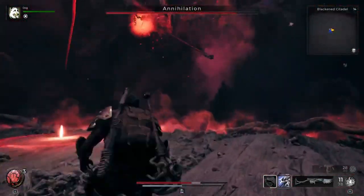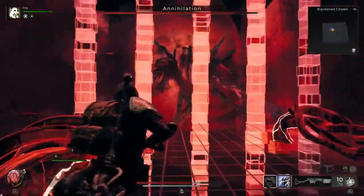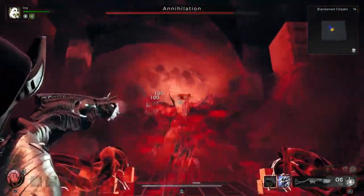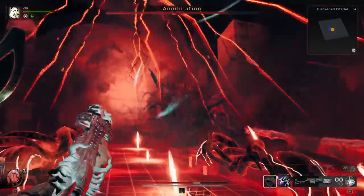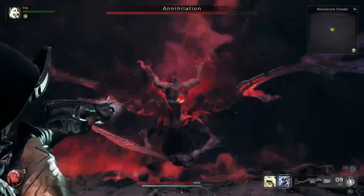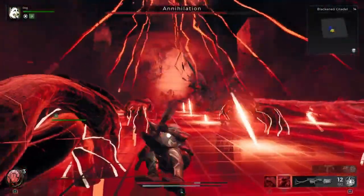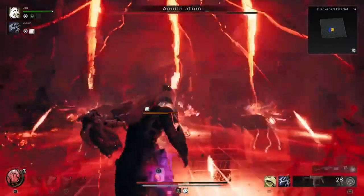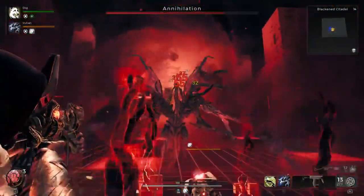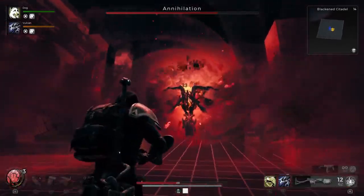I'm also running the basic Relic Dragonheart. The reason being, I don't have the Voidheart yet — that's the one I'm looking for, and once I have it I'll swap that out. For the Dragonheart, I have the Drain Damage Mod, Cracked Armor Effectiveness, and Mod Damage as my three inscriptions on it.